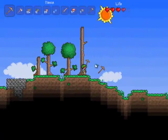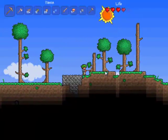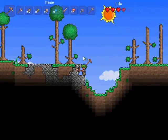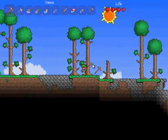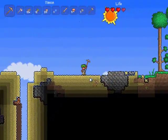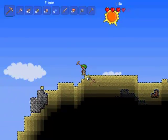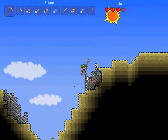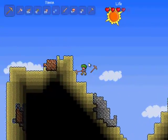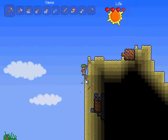The biomes are another thing I'd want to cover. I really like the grassy land biome — the trees, the grass actually growing, and vines growing from hanging overhangs. But some of the other biomes are less interesting, like this desert. The desert is really boring — it's just sand and rocks. It'd be nice if there were some cacti or maybe some special enemies in the desert. Some palm trees or a little bit of sparse life would liven it up.